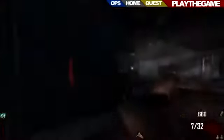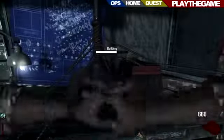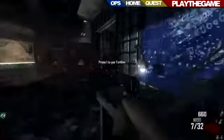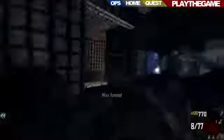Ever since World at War I've been looking for one of those little exploits where you have four people in an area where there's only four windows and they're the only entry points. I remember trying it on Five on the middle level, and you can kind of do it on the Rees as well.